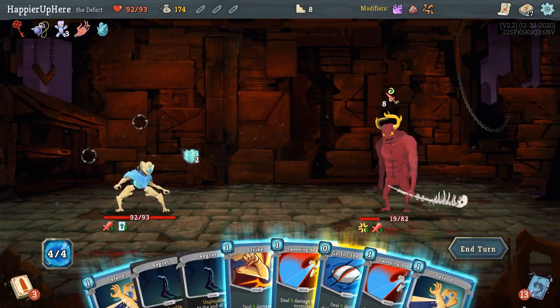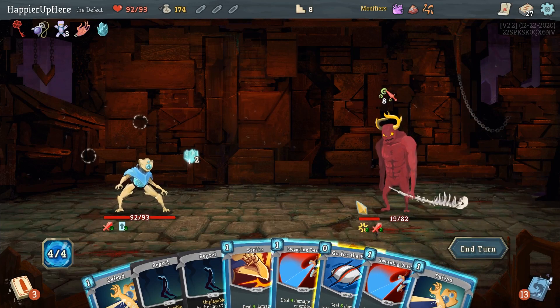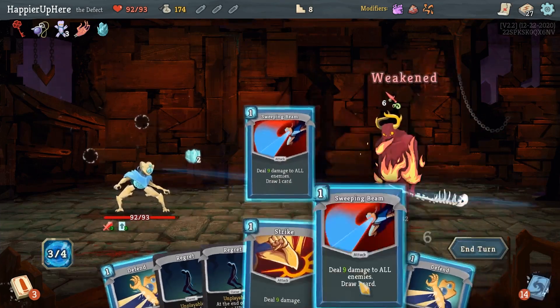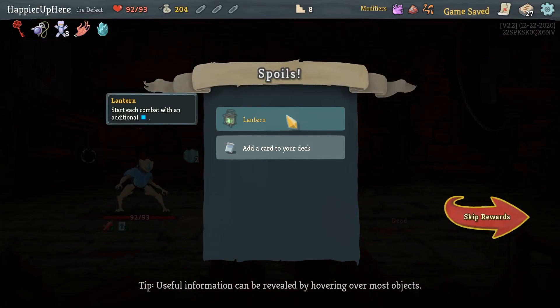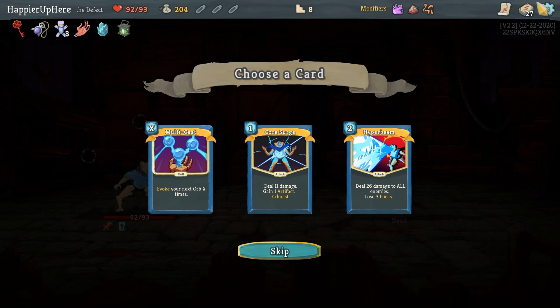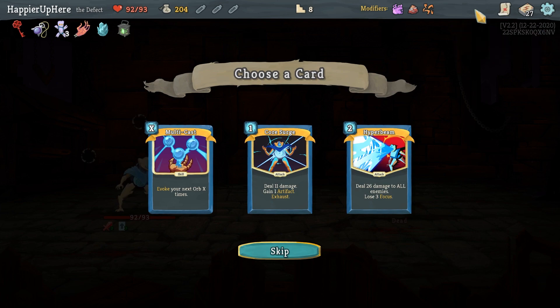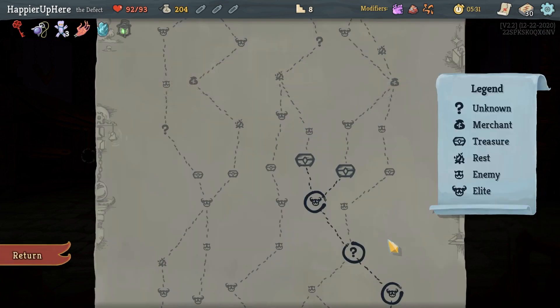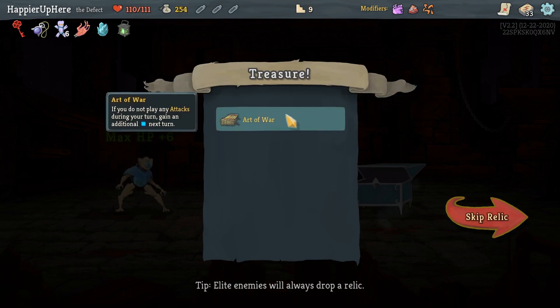Why did I draw so much? Oh right, the Machine Learning, that's what it was. Let's do Go for the Ice, Sweeping Beam, Sweeping Beam. Perfect this one too. Thanks for the potion. We got Lantern - start with additional energy. Hyper Beam is tempting, I don't rely that much on orbs but I will probably at some point. Let's take the Core Surge instead. I got three copies of Injury as well as Art of War - if you do not play any attacks during your turn, get additional energy next turn. I'm up to six strength now.